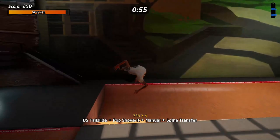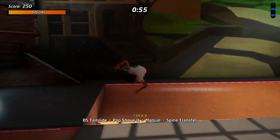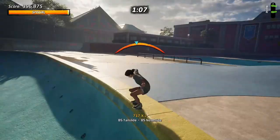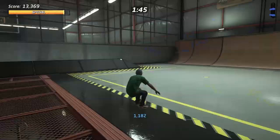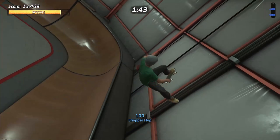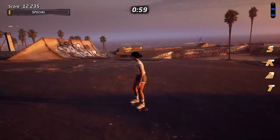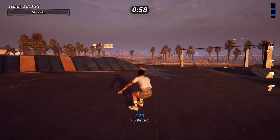Tony Hawk's Pro Skater 1 and 2 plays fantastically too. While you still control it the exact same way you would the originals, it feels a lot less stiff. Tricks are as exciting to pull off as they've ever been, but the speed of the game moves faster, and the skater's animations are a lot more fluid. Transitioning from grab tricks and spins into a string of manuals, and then finishing with a set of grind transitions feels incredible. It evokes the series' early days, while also remaining engaging and exciting when you're checking off goals in 2020.